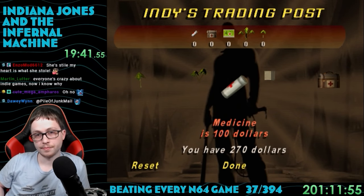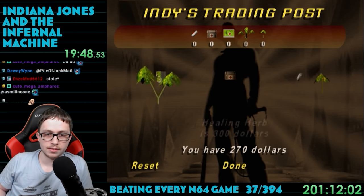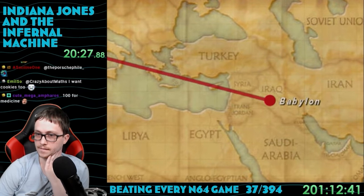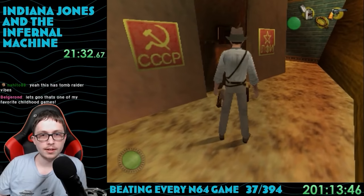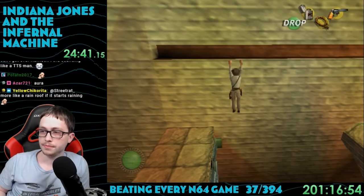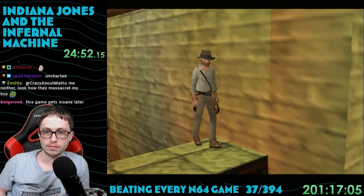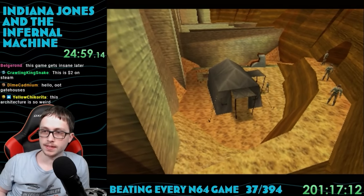Indy isn't too interested until Sophia mentions a Russian physicist investigating the site — he really doesn't like communists. Mission 2 takes us to the ruins of Babylon in central Iraq, and we immediately stumble upon a building with the Soviet Union logo plastered all over it. There's a guy inside staring directly at us but he just doesn't care. This level has lots of platforming just like the last one — it's the most common thing you'll do in this game and Indy can literally jump farther than any Olympic athlete. The Russians are conveniently discussing their entire plan on the roof, speaking English instead of Russian.